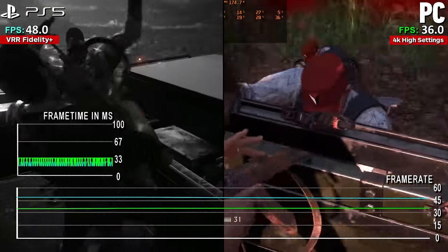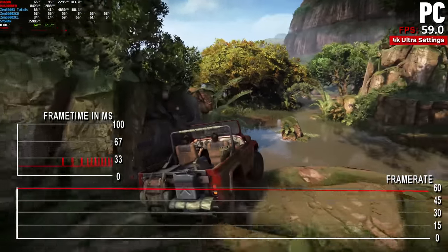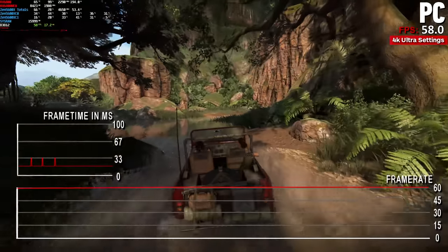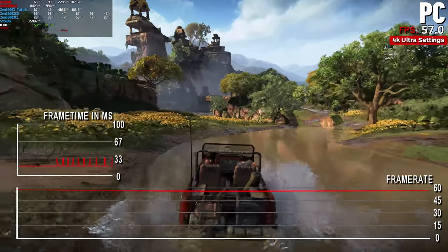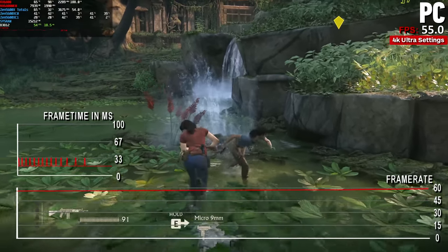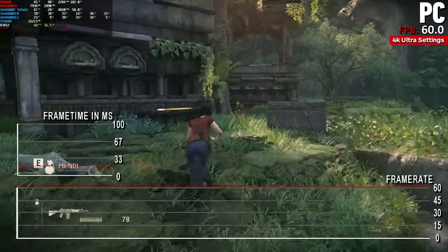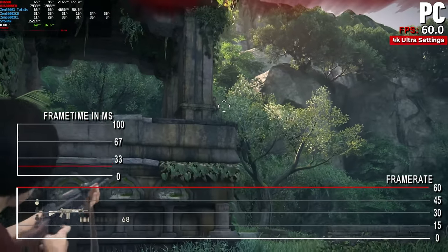With my AMD RX 6800 at Ultra settings, we can see that the PC can get close to a locked 60fps at 4K. It can dip below into the 50s at some points, but with FreeSync enabled it would be all but invisible without this kind of frame rate test. It's not a surprise that a GPU of twice the performance of the RTX 2070 can see such a big leap — meaning this GPU can outperform the PS5 by approximately 24% at 4K Ultra settings. Obviously, the caveat for PCs is you can turn on FSR and DLSS to gain even more performance out of the GPU with reconstruction techniques.